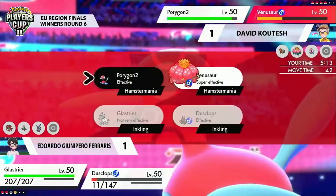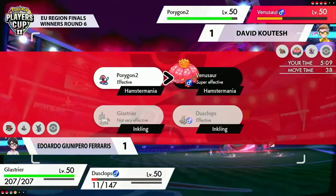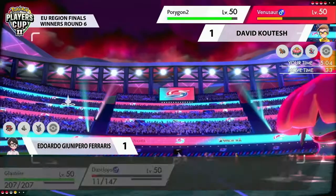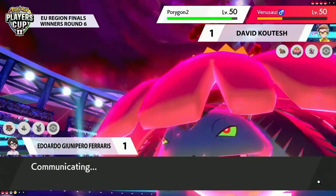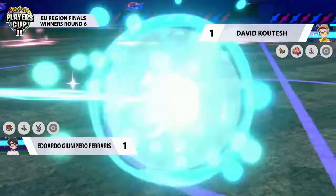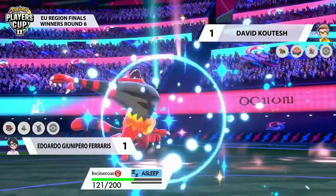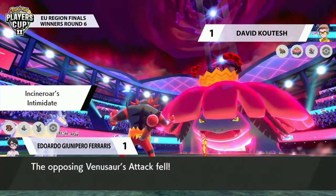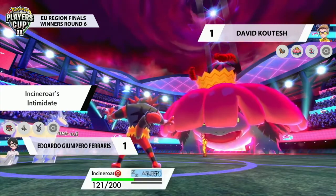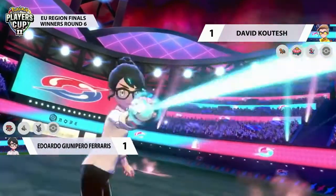The Glastrier kind of has to come in to put pressure on the Venusaur, right? The Venusaur isn't going anywhere with Nightshades and Pain Splits. So it's going to be a lot riding on this Glastrier, but this is the turn where you're out of Trick Room. We've seen what happens when Glastrier is in Trick Room here — it's just not able to apply the same pressure it needs. Dusclops knows it's going to fall to the G-Max Vine Lash at the end of the turn, just kind of trying to find some kind of advantage.